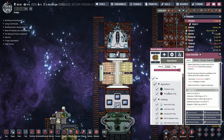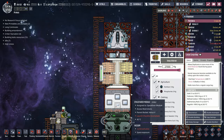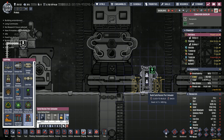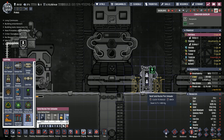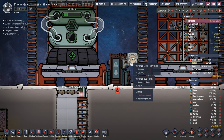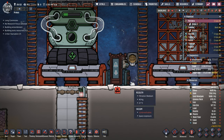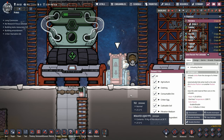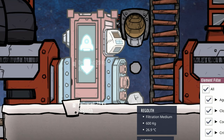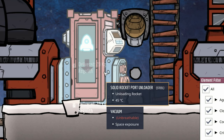Now the question becomes how do we get the stuff out? Unchecking it doesn't drop it from the large cargo bay — that's where the solid rocket port unloader comes into play. You can find it in the shipping menu and it just attaches to the side of your rocket. Once finished, you connect it to shipping rails; for simplicity we put a conveyor chute on it so it dumps everything right here. Then we select what we want to unload — in this case, everything. And here it all comes, though be forewarned: it's not the fastest machine, dropping off 20 kilos at a time.